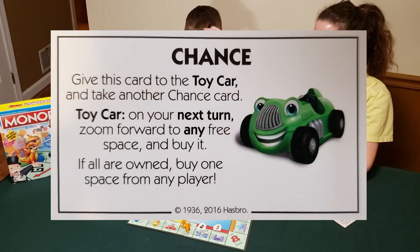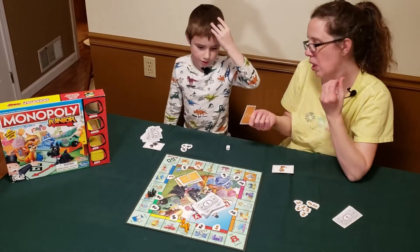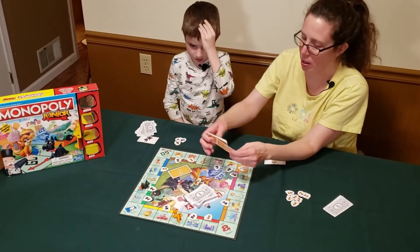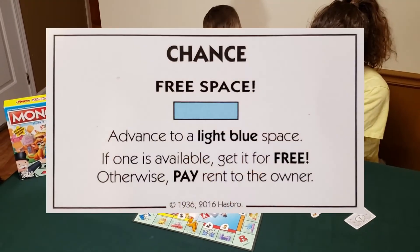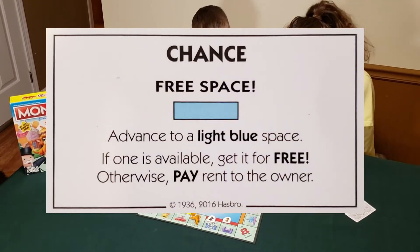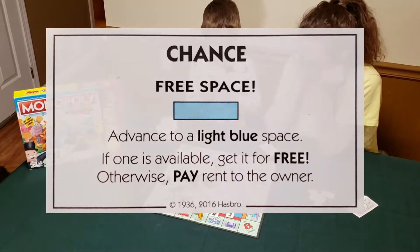Eli draws a chance card — give this card to the toy car and take another chance card. No one is playing as the toy car, so you just put it to the bottom of the deck and take another chance card. The new card says free space — advance to a light blue space; if one is available, get it for free; otherwise pay rent to the owner.